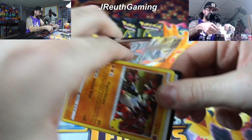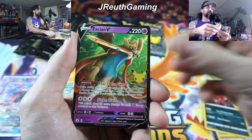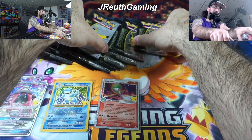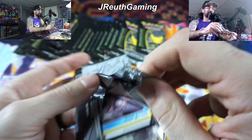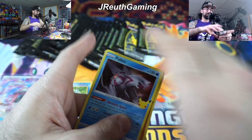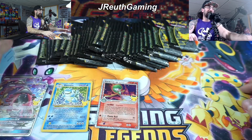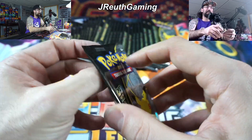Don't mess up the Gardevoir EX - it took us a long time to hit that. Here we go. Zacian V - nothing crazy. But at least we got to sleeve up a card. Guys, there are the final couple right there. We can actually see the end. So this is interesting - we're getting down to it.